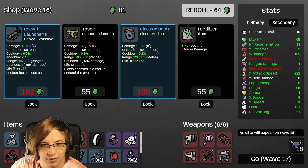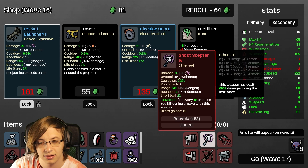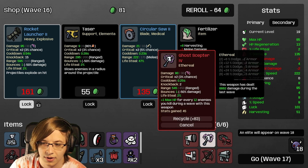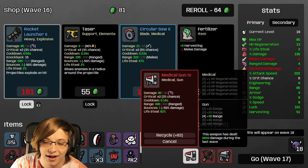One more re-roll - there's a Rocket Launcher! I'll get the Rise. I'll replace - actually, the Ghost Scepter did more than the crossbow! How is that even possible?